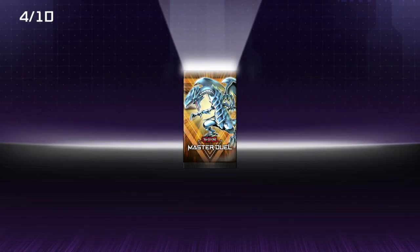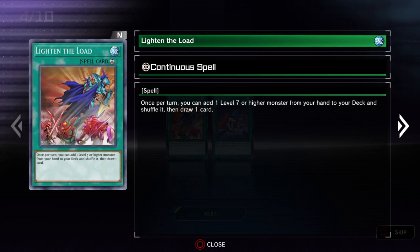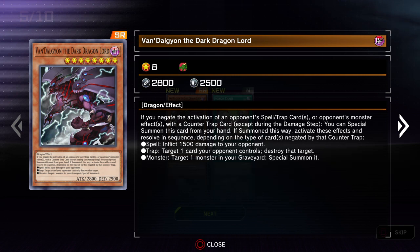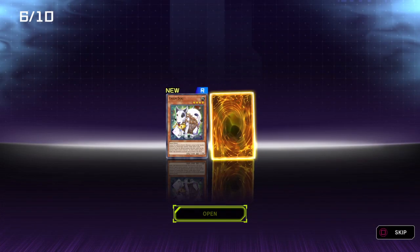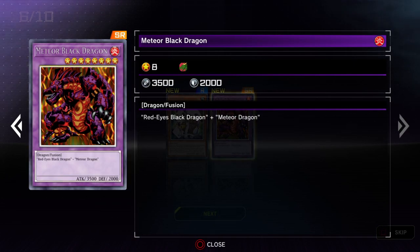If you want to get multiple copies you're going to have to shell out some actual money. Not very many good generic traps are available in structure decks, so that's another thing — at least in Duelists. Oh, another SR! The artwork on this guy is at least kind of cool. His artwork is pretty cool — two SRs doesn't usually happen.